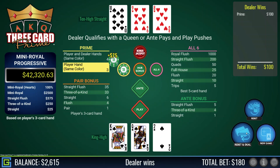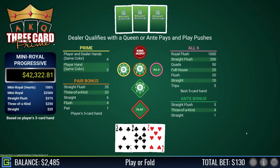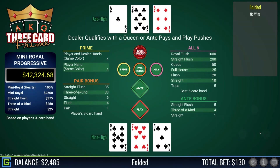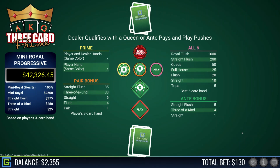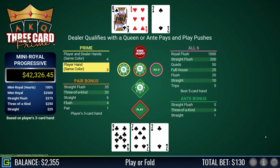King-queen-two and dealer has a straight. Nine-seven-five, fold. If I'd been playing the all-six side bet I would have had five-six-seven-eight-nine straight, which pays ten to one, but I'm not a fan of the payout. Nine-seven-two, fold, but I get paid on the prime payout.